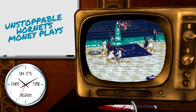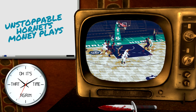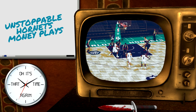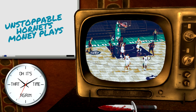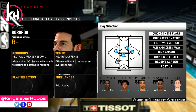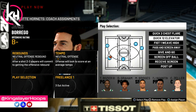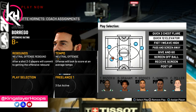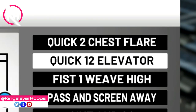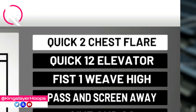If you guys play MyTeam, this is probably pretty cheap because it's not a very popular playbook. So first I'm going to show you guys how the plays work in 2K U mode and then I'll show you guys how they look in actual gameplay. The three plays we're going to be focusing on today are called Quick 2 Chest Flare, Quick 1-2 Elevator, and Fist 1 Weave High.